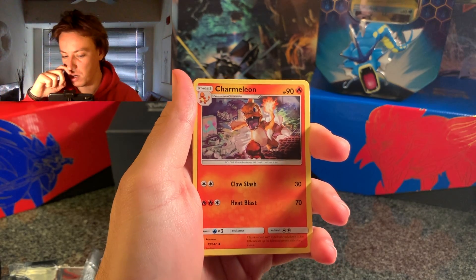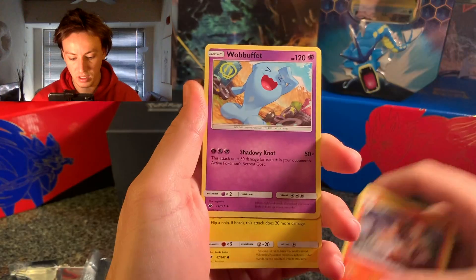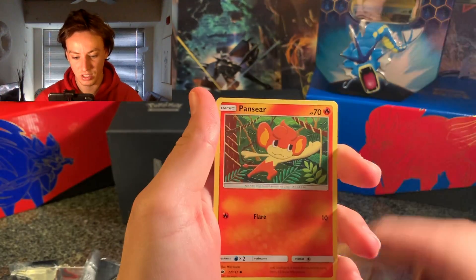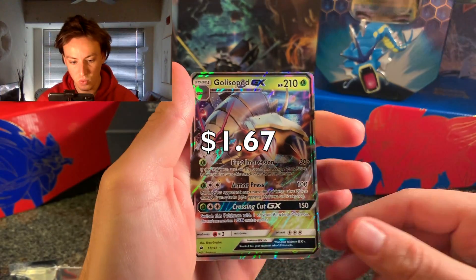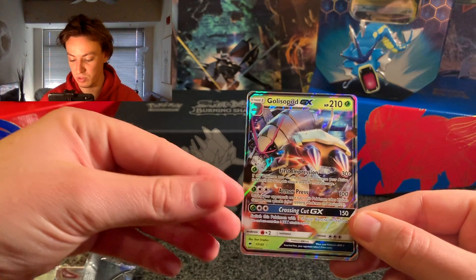Charmeleon — that's cool artwork, I haven't got that one. Not a Charizard but as close as we've gotten. Croagunk, Pansear, Magikarp, Mudbray, a Reverse Holo Pansage. And ooh — Golisopod GX! Well at least we got a GX this episode. I'm unsure if I actually have this one or not, I cannot remember.